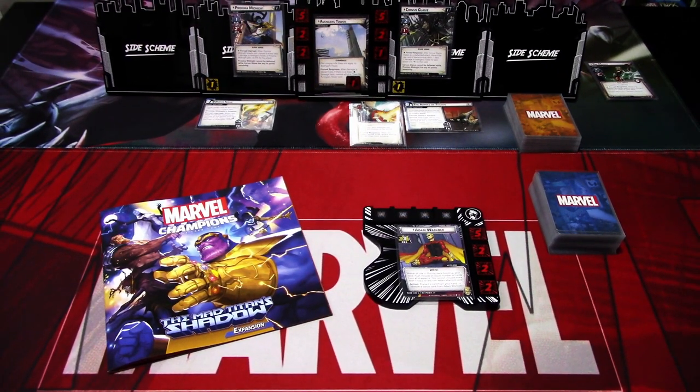Hi, this is JP from Not The Lights Over Arkham. Welcome back to another The Mad Titans Shadow playthrough. This time I will be playing the second scenario from the campaign box, the tower defense scenario. We are fighting two different villains: Proxima Midnight and Corvus Glaive against Adam Warlock, using Adam Warlock's pre-built deck and playing on standard difficulty.